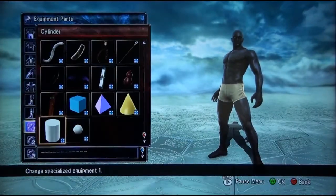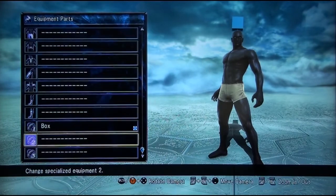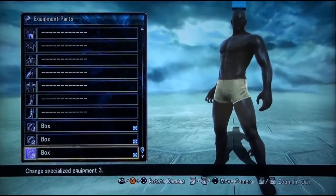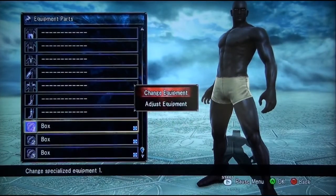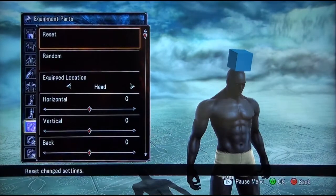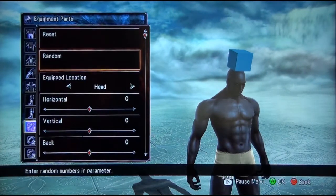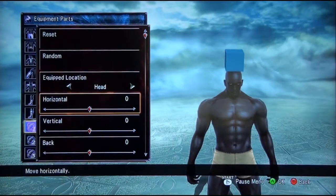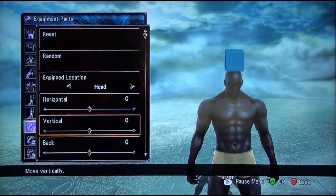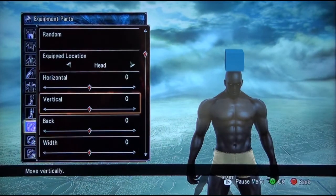Equipment. Same thing as before — box, box, box. This is how you're going to adjust the equipment. For box one, keep it on head. Go to vertical, negative 36.